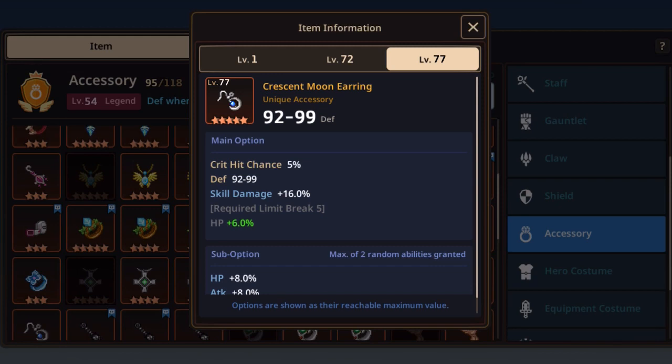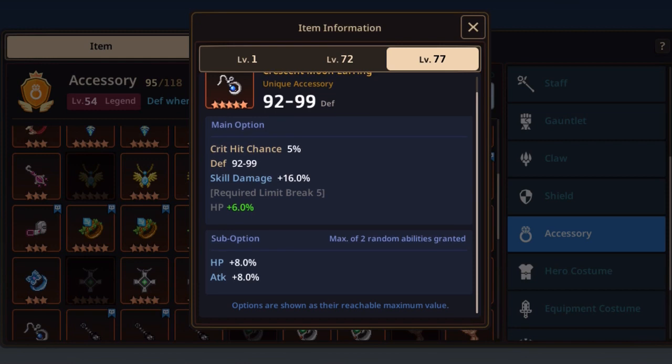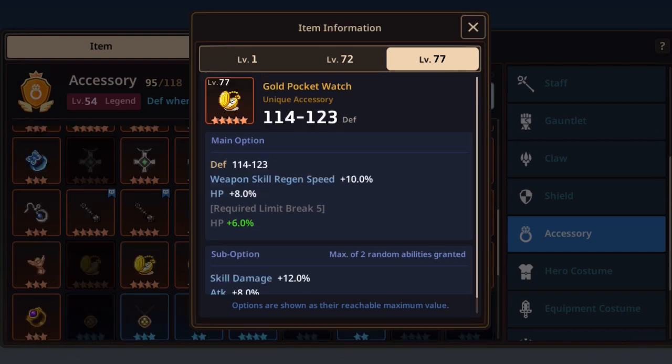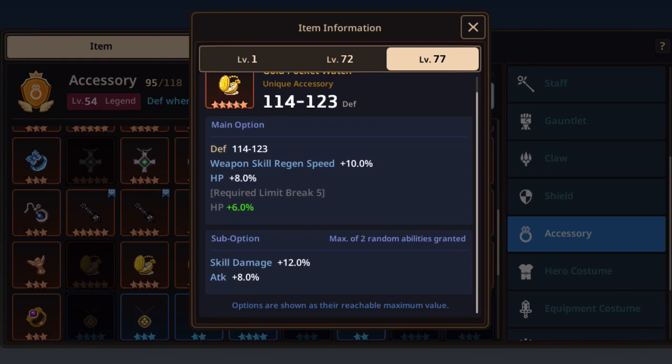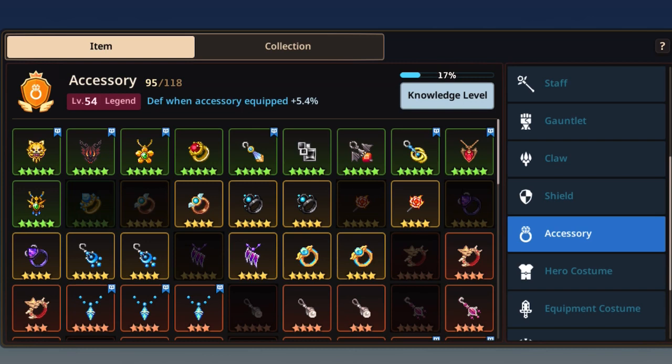The Crescent Moon Earring has decent DEF, critical chance +5%, skill damage +16%, attack +8%, and HP +8% in sub options — a very good option as well. Finally, the Gold Pocket Watch has very high DEF at 123. Like the Sharpshooter, it's worth every penny early on and remains useful in late game. It has weapon skill regen +10%, some HP, attack +8%, and skill damage +12%.